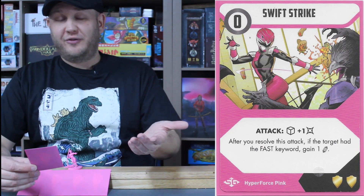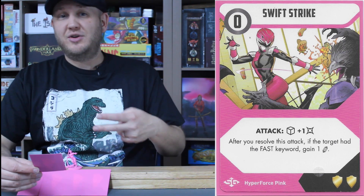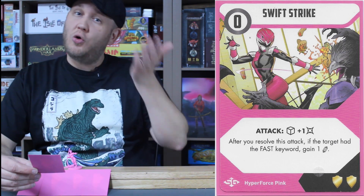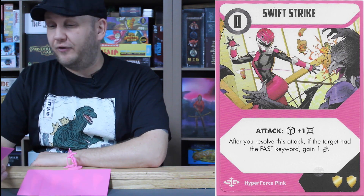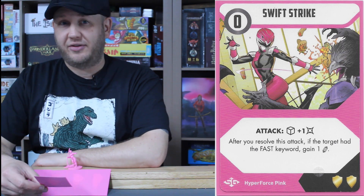Then you could play Accelerate as your first turn to make Swift Strike a two-dice, one guaranteed damage attack. Maximum that's five damage, but a lucky roll could knock out a boss card or foot soldier card before any real damage comes at the Rangers.